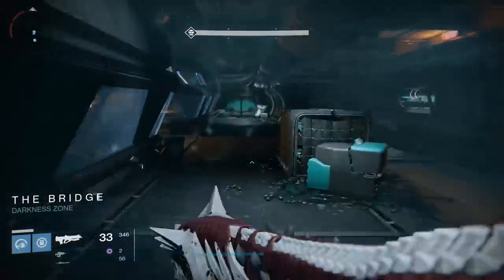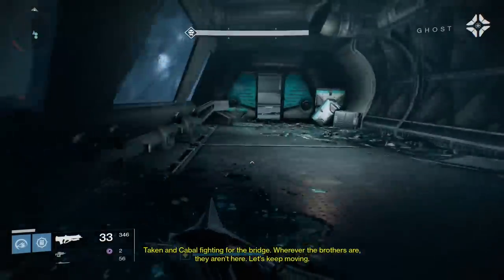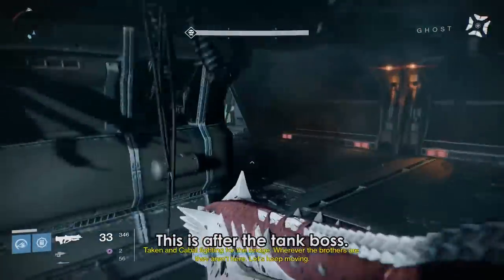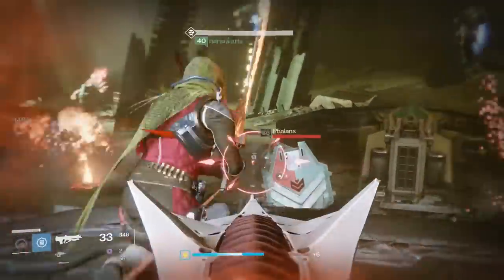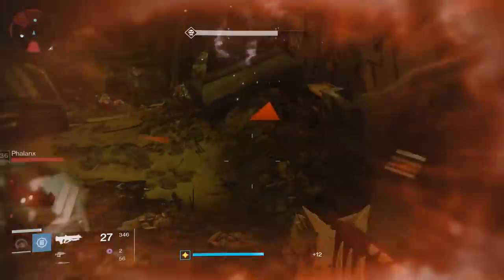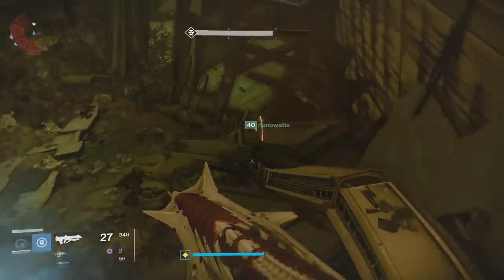Next, load up the Shield Brothers Strike. Progress through the Cabal base until you reach the room with all the debris after the long hallway. Go to the right and search among the debris for Fragment 28. It'll be underneath some of it along the edge of the area.